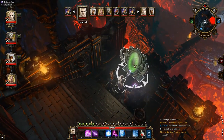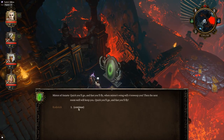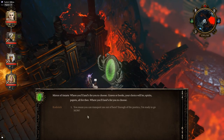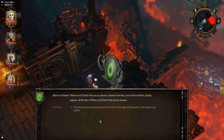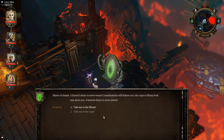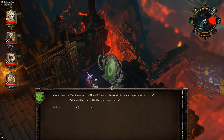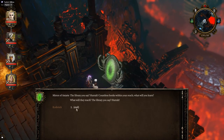There we go, there we go — there you'll go, and fast you'll fly, where you'll land for you to choose. Graves or books, your choice will be — spirits, papers, all for thee. Okay, a hurried choice is never wisest. Considerations will behove you — the crypt or library, both may move you. The library you say — hurrah! Count as books within your reach, what will you learn, what will they teach?